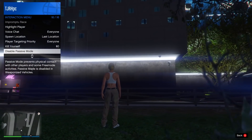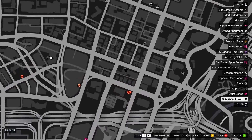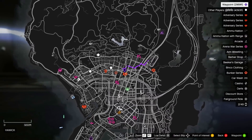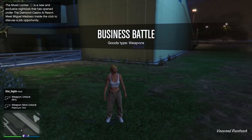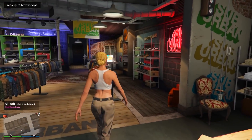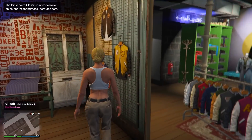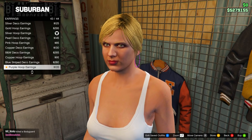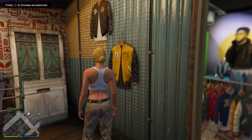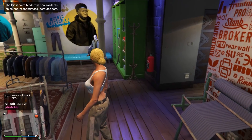When you're loading, open up your interaction menu and enable passive mode so nothing messes you up while doing the glitch. Open up your map and see if you have any clothing stores — if you do, go to one. If you don't, find a new session and they will appear. When you make it to a clothing store, go inside and head over to the accessories menu at the back of the store. Make sure you have no accessories equipped — most standard outfits come with earrings, so take those off, and remove any watches or other accessories.